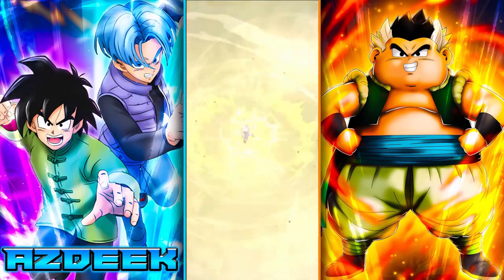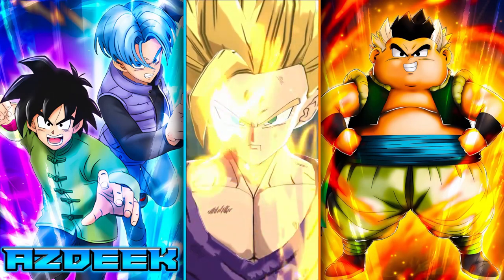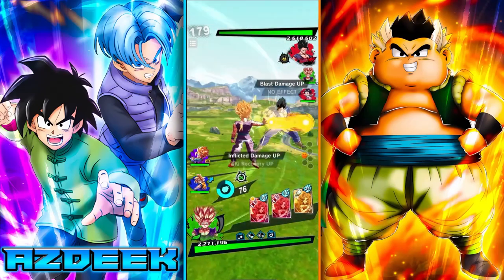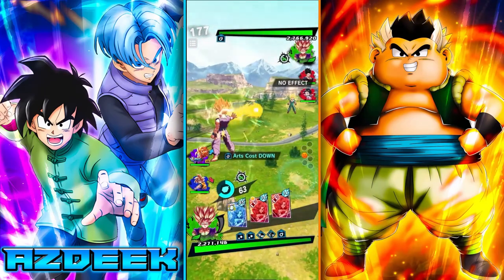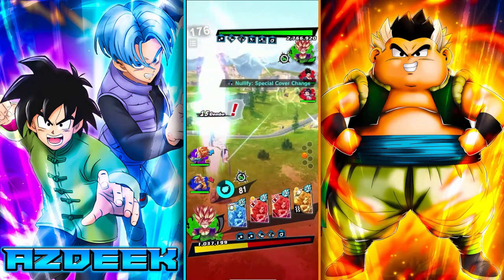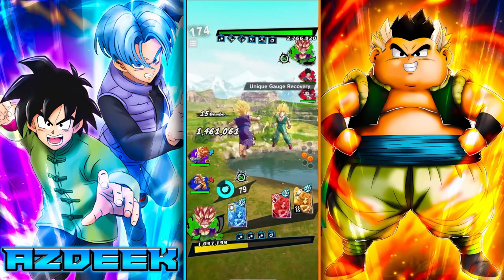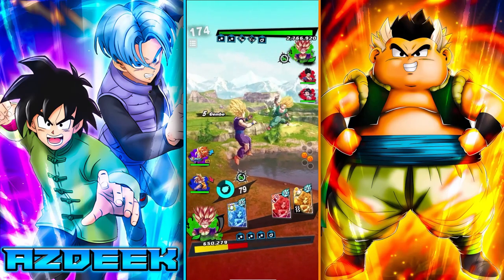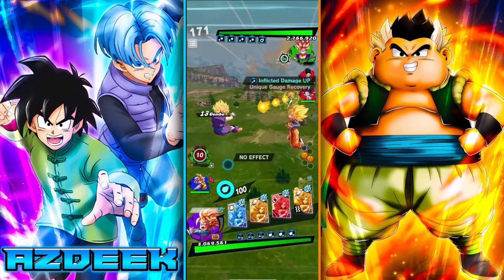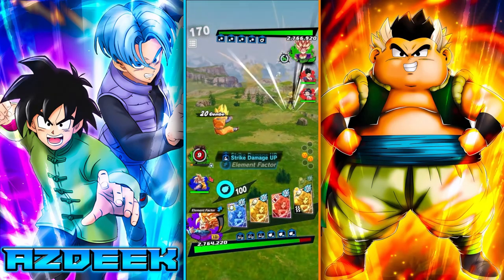Okay, we do start off with the Gohan here — he starts off with his own Gohan. Nice blue card. Do you initiate with another blast card? Doesn't look like it. I couldn't get my sidestep off there? I guess not. Okay, we'll just go ahead and do this then.